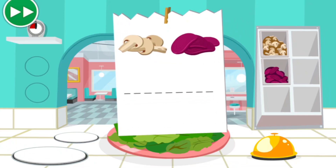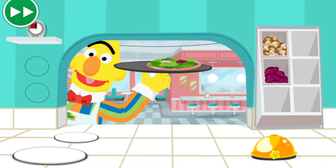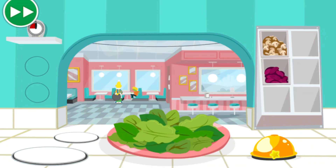Here's the ticket that tells you what the order needs. Looks like this order needs mushrooms and beets. Click the mushrooms and beets. Then when the order is ready, click the bell. Great job, Chef! I think you're ready for the lunch rush.